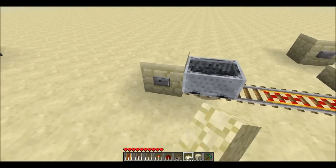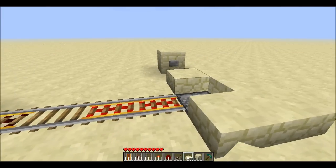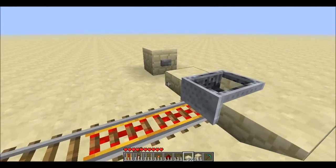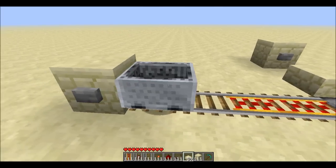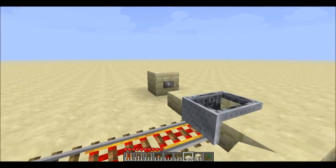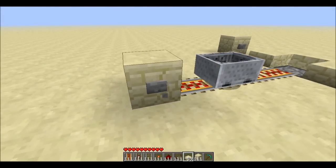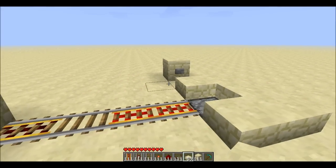Hey guys, welcome back to my test world. You may have seen on Reddit recently several people have posted this piston bug where if you have a powered piston and you're standing on it, you unpower the piston and you'll fall through. You can use that trick on mine carts, so this would make a very nice arrivals area.